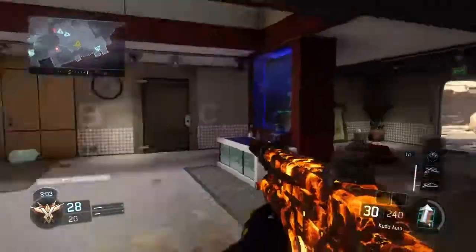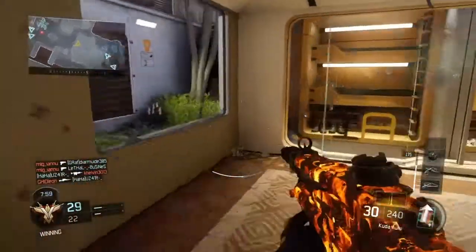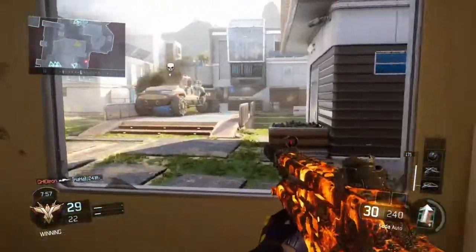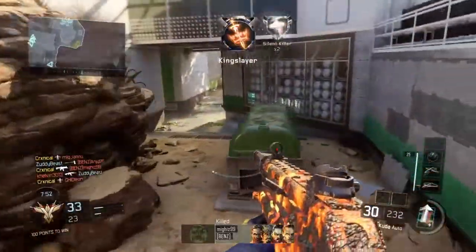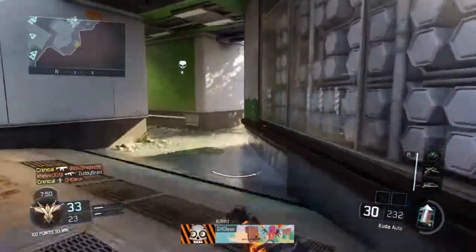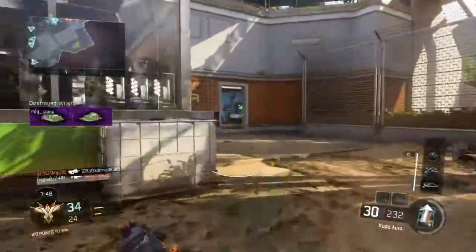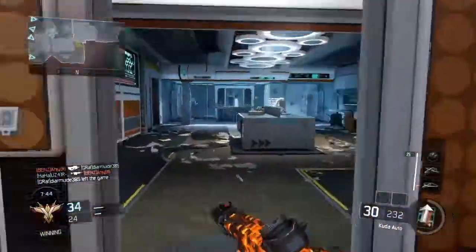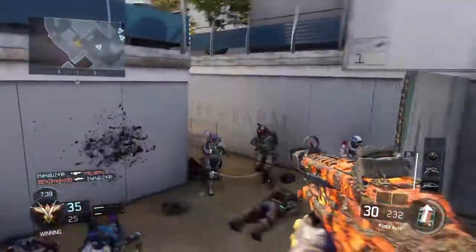So the Ball Turret Gunner is basically you're in a plane and you're just shooting down on the enemy. Really good killstreak. It also sounds a lot like the Chopper Gunner from Black Ops 1 — the Chopper Gunner was a really effective killstreak. But next we are moving on to the guns.